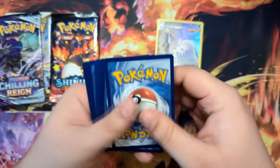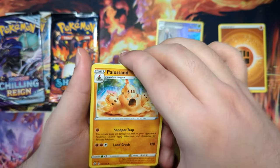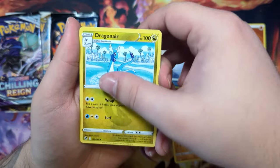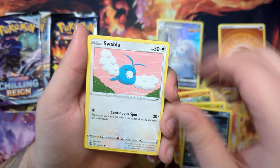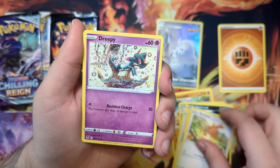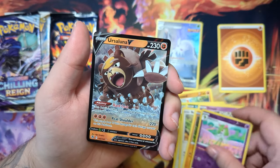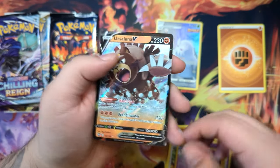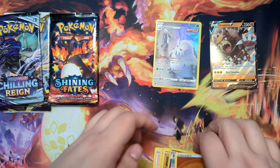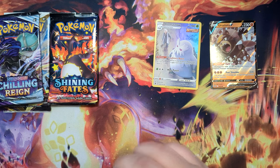Silver Tempest — a singular Silver Tempest pack. There's no way we can pull something from a singular Silver Tempest booster pack, right? But I will be happy to be proven wrong. Protom, Bunnelby, Creepy, Fanpy, Curlia — and we've got an Ursa Luna V! So we did get a pull in the end. We did get a nice V. That's not nothing — I'll take that any day of the week.